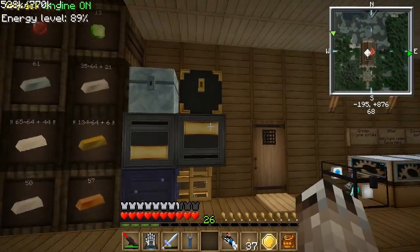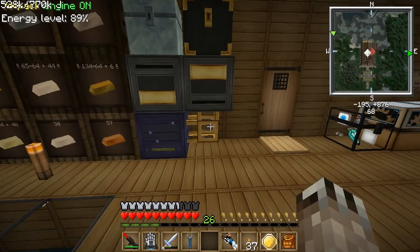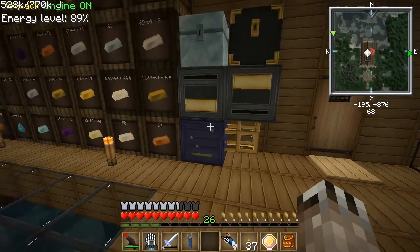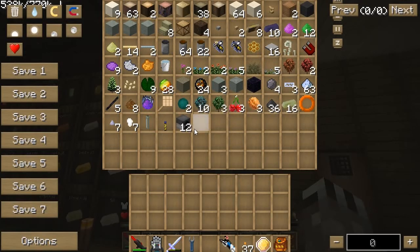Alright, so this filter pushes items down from the inner chest. We've got a pneumatic tube, the router, another filter going up, and this chest — a crystal chest — something that can hold a bunch of items for everything I put in here that doesn't have a barrel.